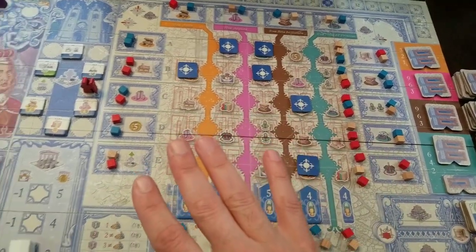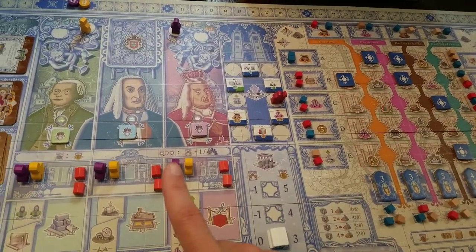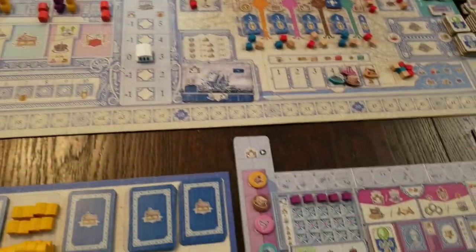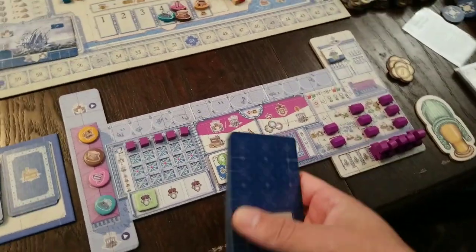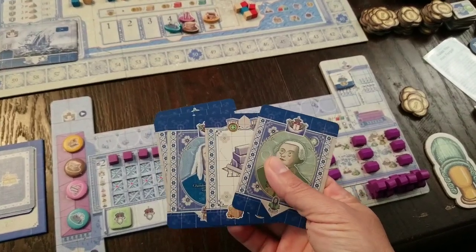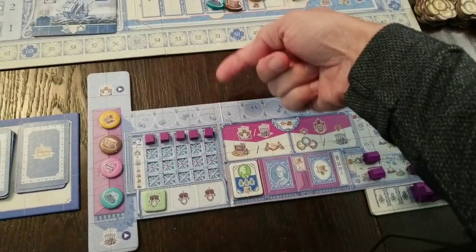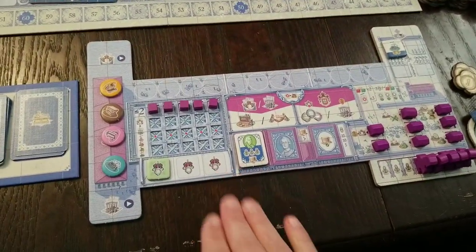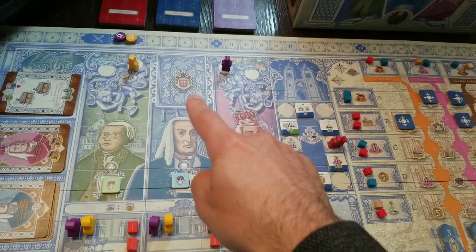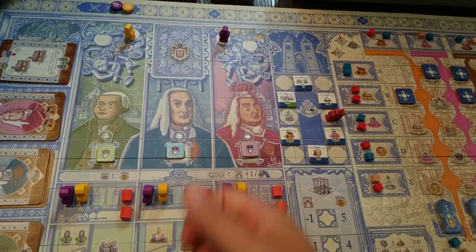We have the nobles over here that we have to work with in order to rebuild Lisboa — very generally. And the way you're going to do that is by having a player board and a hand of cards. You're going to take a card and play it either on your board by slipping it in up here, tucking it in down there, or you'll play it to the main board.